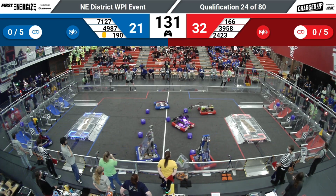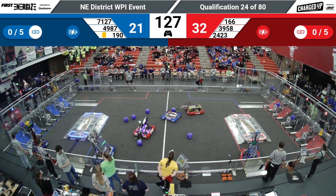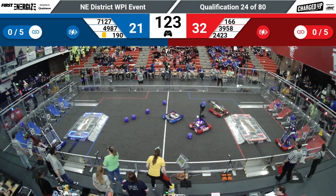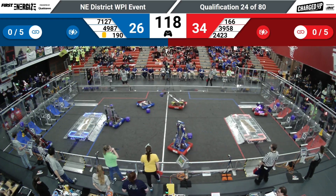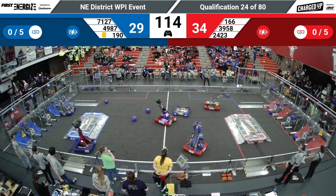Robots come alive. 190 with a cone in hand, placing it into the outer grid for the Blue Alliance. Red Alliance Quarks going straight for their grid, dropping off a cube into their outer grid as well.